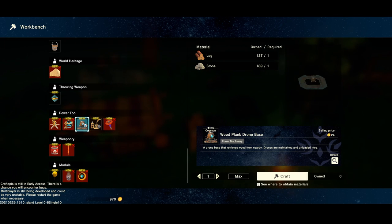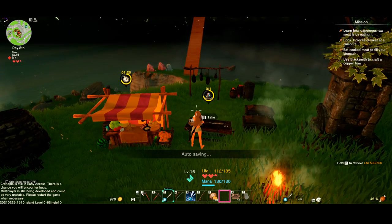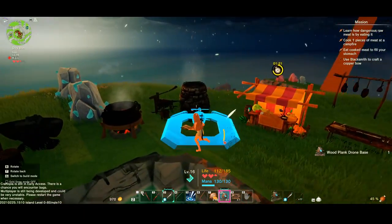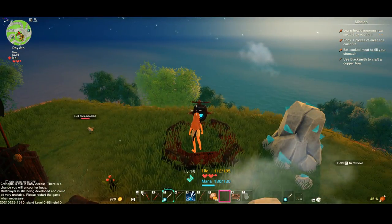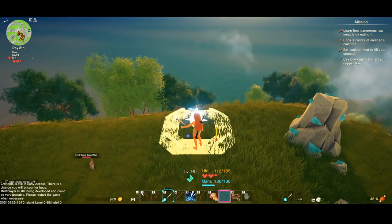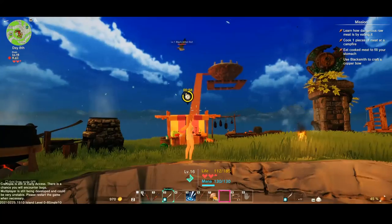There's a drone that retrieves wood from nearby — drones are maintained and unloaded here. So it retrieves wood from nearby, but where does it get the wood from? Like, does it chop it? I'm about to just set that right there. Go get some wood — how do I activate you? I didn't mean to do that, I'm sorry, I broke it. I guess you're gonna do it on your own. Do your thing — get out of here, seagulls. What a nuisance.